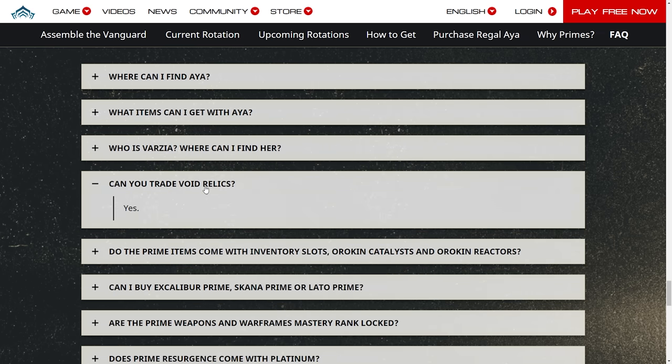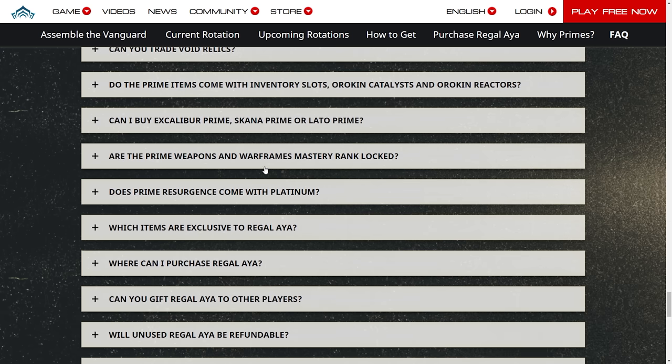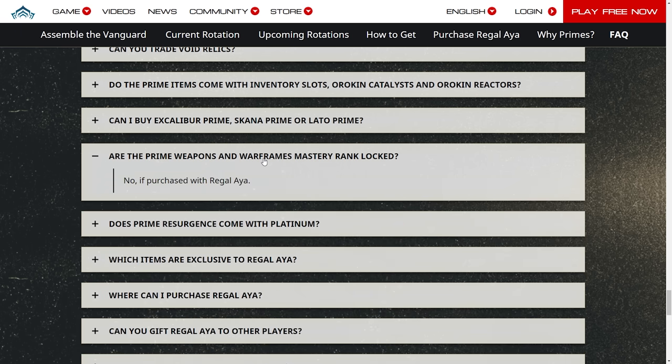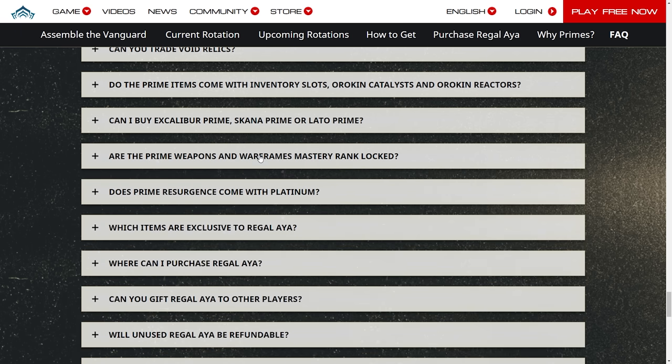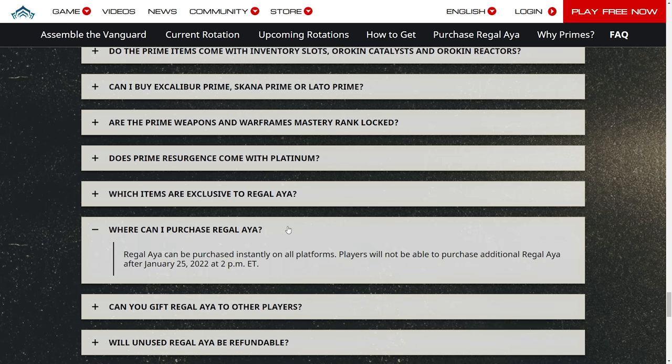Where can I find Varzia? Maru's Bazaar. Can you trade the Void Relics? Yes, you can. Do Prime items come with inventory slots? Yes — if you purchase a Prime Warframe or weapon with Regal Aya, it will come with an inventory slot and an Orokin Reactor or Catalyst already installed. Can I buy Excalibur Prime? Obviously no. Does Prime Resurgence come with Platinum? Nope, it does not.